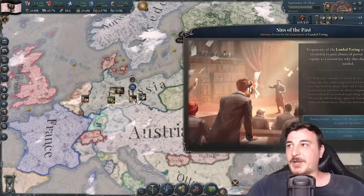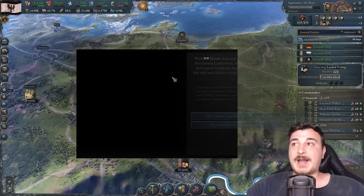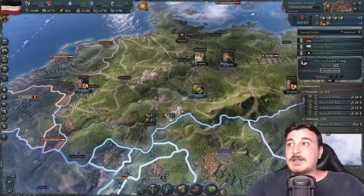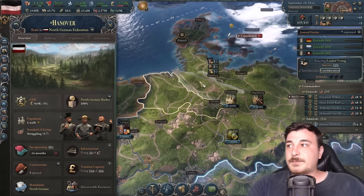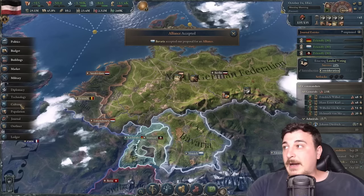All of North Germany is now ours. Sins of the Past triggered, giving us 20% enactment chance for landed voting. Now that we have German leadership, we can become the North German Federation. I'm going to go for the prestige and influence option. That's fast — 1842 and we've got all the northern bits. We need to incorporate these areas — Saxony, Hanover, Elbe, Mecklenburg and the rest. Our economy is already at 37,000 on the plus and it's going up a lot more.